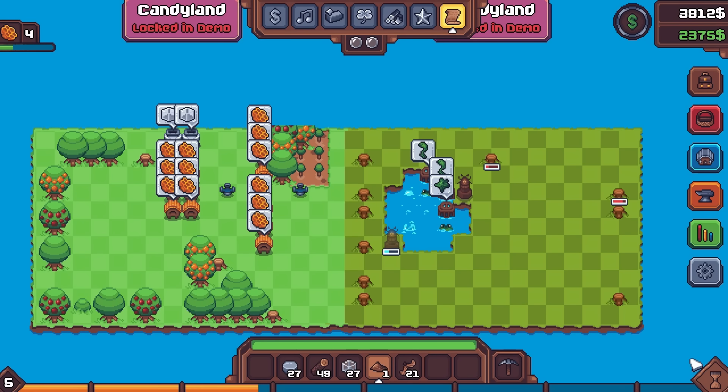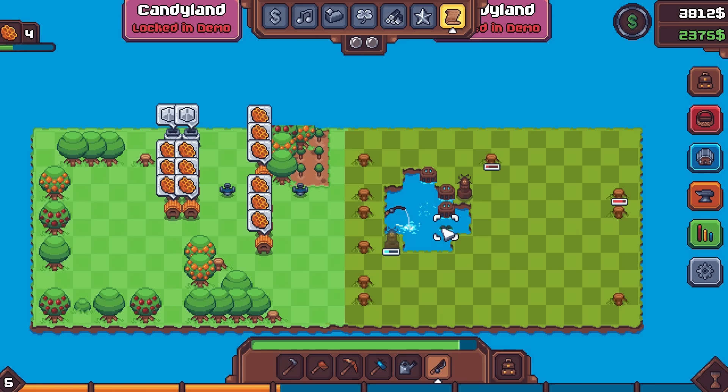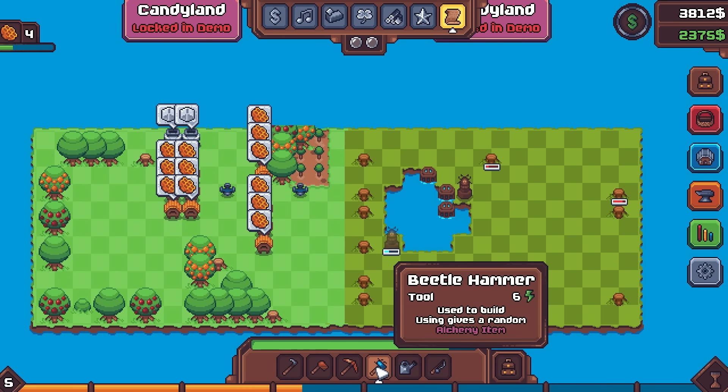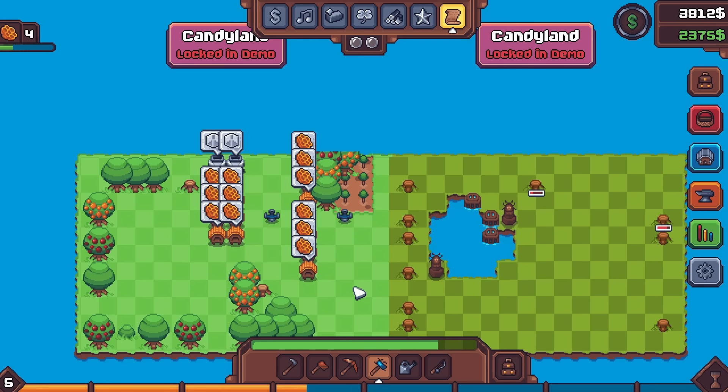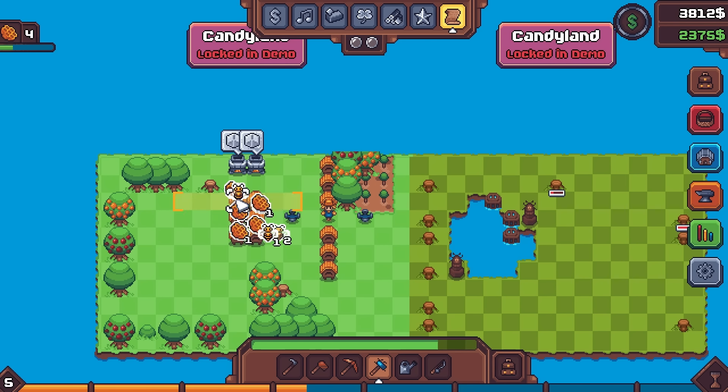Alright, let's end the turn there. And then as you can see, every now and then in the swamp you get the appearance of your little frog friends, right? Aren't they cute? You kind of want to just scratch them on the head. Well, what you can also do is put your fishing rod directly on them and get some bonus frog product, if you will. So we will certainly be doing that. We have the Beetle Hammer - used to build, using it gives a random alchemy item. Nice. So we might as well get this totem built up here. Let's collect our honey and thus bees as well.